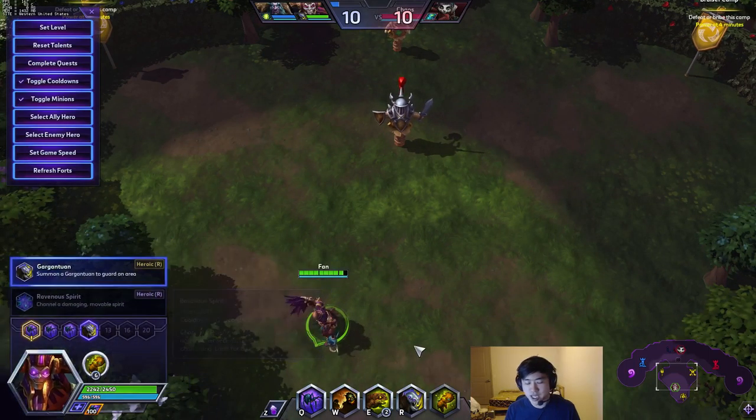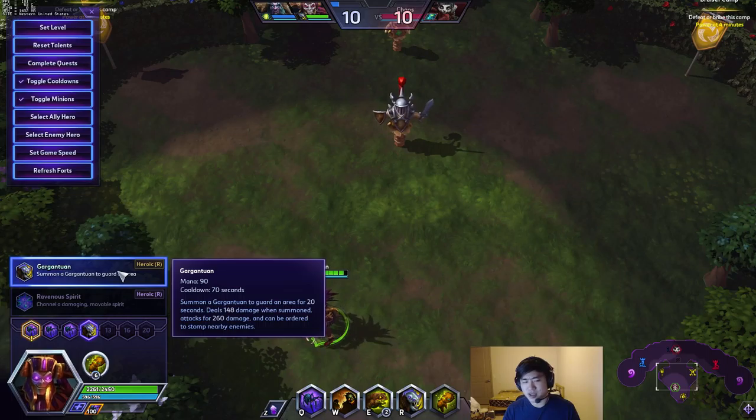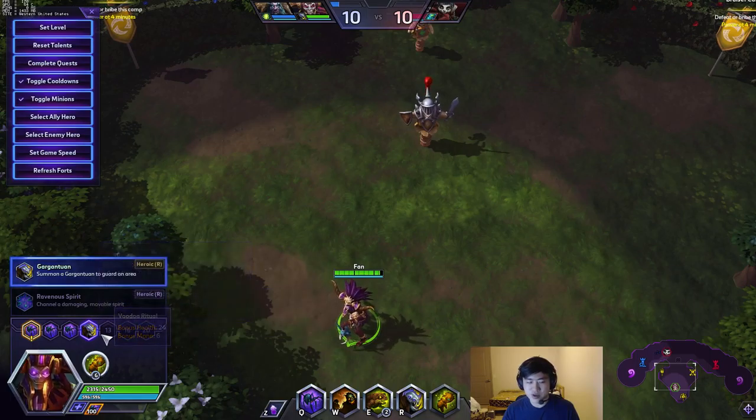Level 10 we're just going to go Garg — Antoine. Most people just go Garg, not a whole lot to talk about here. Garg does a ton of damage, it's really really tanky, really hard to kill, zone controls really well. Rav just doesn't do quite enough damage anymore, and it needs you to channel it with a longer cooldown. So just Garg Antoine almost all the time here.